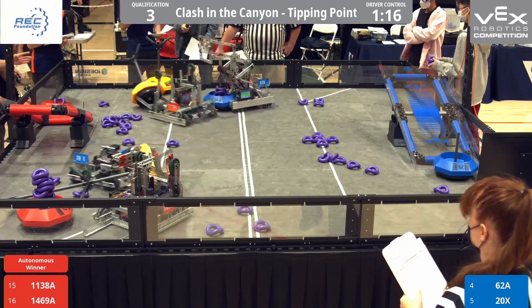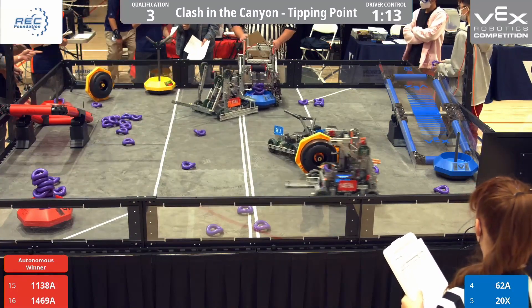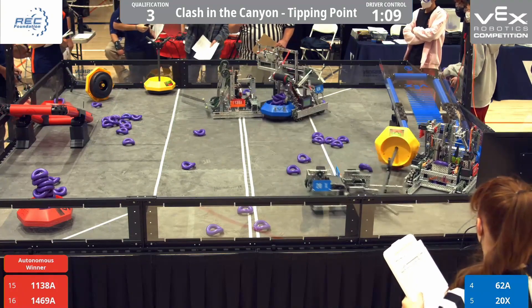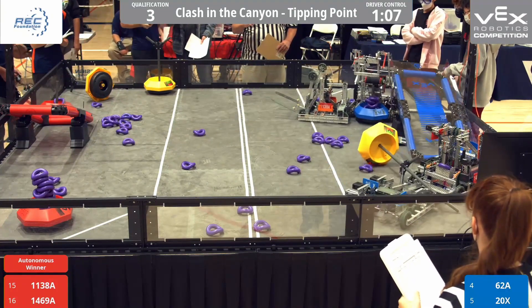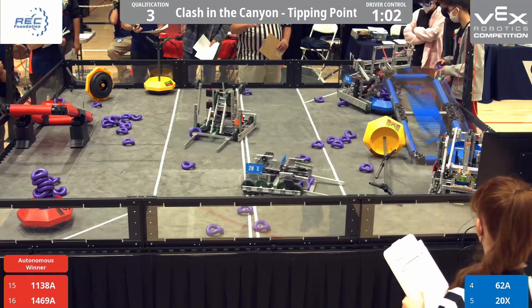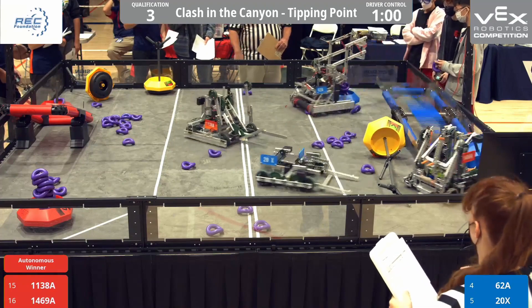If you look over on the blue team — 62A — they have some pringles that are not on their tower; those only count as one point. We've got a nice stack of the purple pringles over here on the red side.